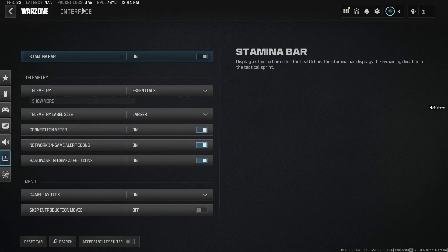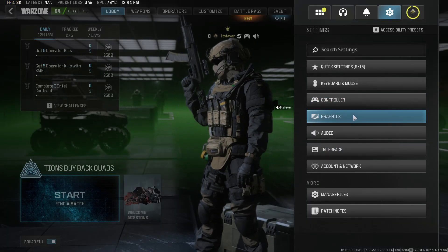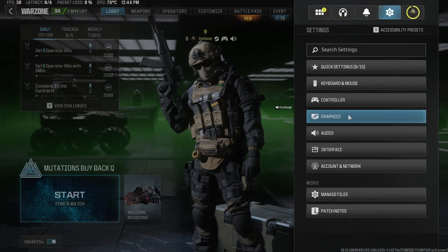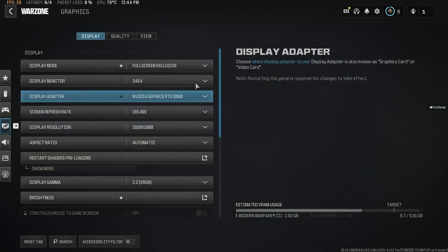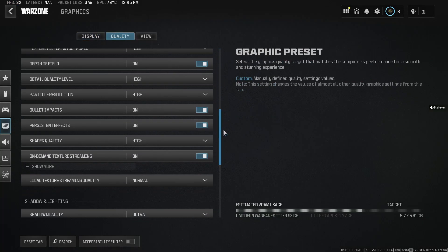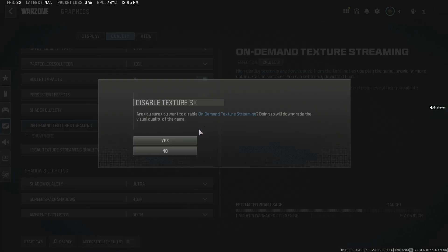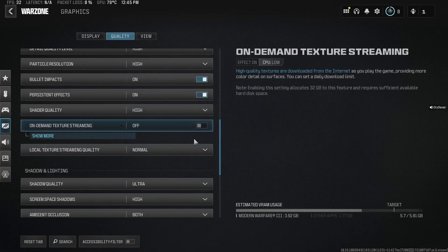That'll show your Packet Loss, and the next thing you want to do is go back. There are a number of different reasons as to why you could be experiencing this. What I recommend you do is go to Graphics, then select Quality at the top, and scroll down until you get to On-Demand Texture Streaming. If you have slow internet, this is not the setting you want — it will download textures while you're playing, which can potentially cause Packet Loss as well as lag.